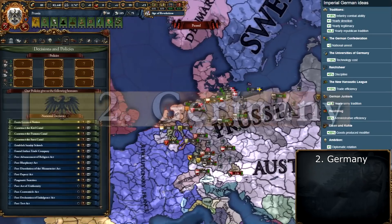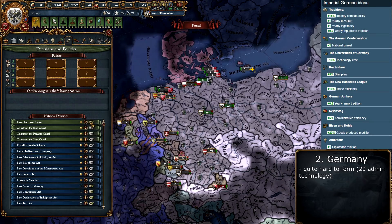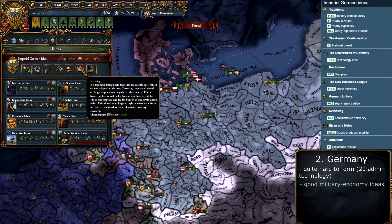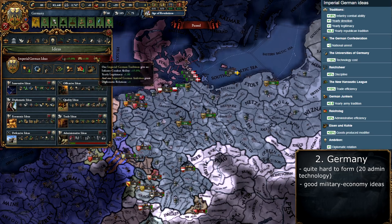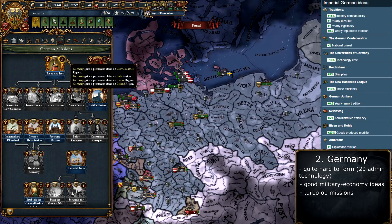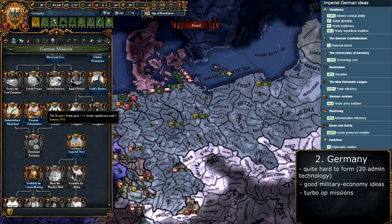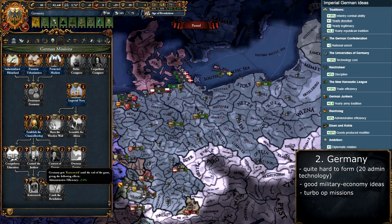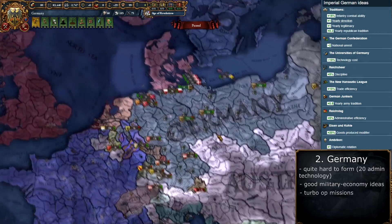Second place is Germany, which can be formed by any German nation but most likely Prussia. You need admin tech 20 and control of many specific cities within Germany — quite hard to form. In exchange you get very good ideas: infantry combat ability and discipline for the military, trade efficiency and goods produced for the economy, and admin efficiency for expansion. The missions give tons of claims on entire regions like Poland, plus permanent bonuses including culture conversion and, most importantly, an additional admin efficiency bonus.